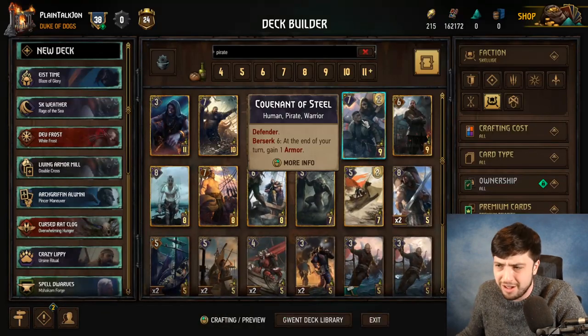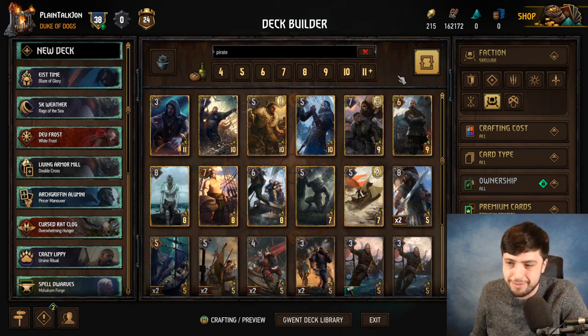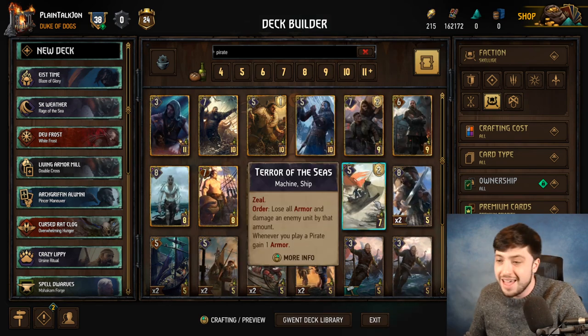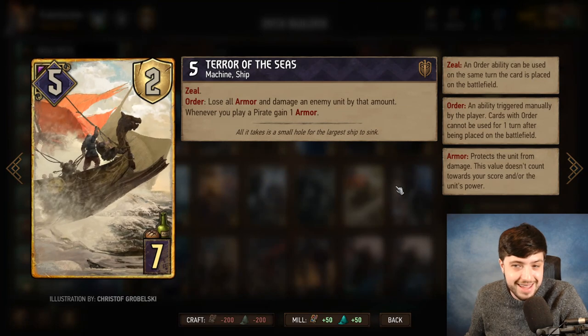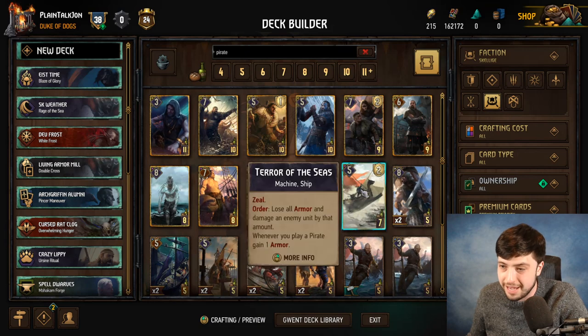Covenant of Steel — maybe you can protect an Arnegad combo, but Arnegad-Suckers combo isn't really pirates. When I think pirates, I think ships. They even have a gold ship, though there aren't that many of them. And whenever you play a pirate, gain armor — so here's some synergy.